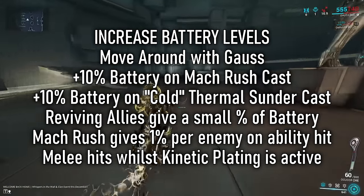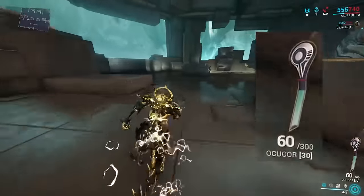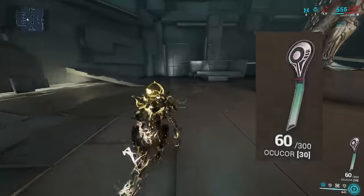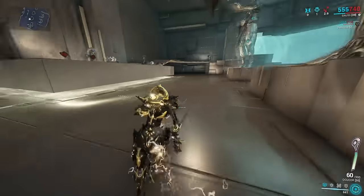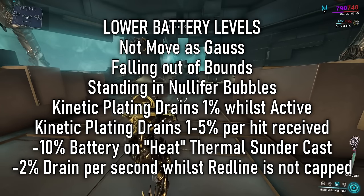To raise his battery levels, move around as Gauss or use either of his abilities like Mach Rush or Thermal Sunder — casting cold will charge up his battery. To lower his battery levels, simply stop moving and it will slowly drain. Falling out of bounds or standing in nullifier bubbles will also lower it.